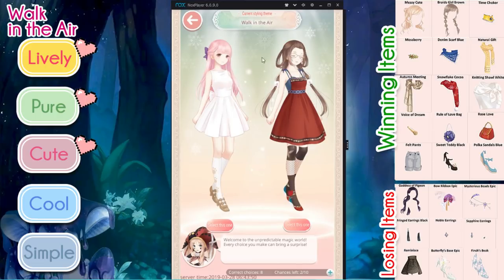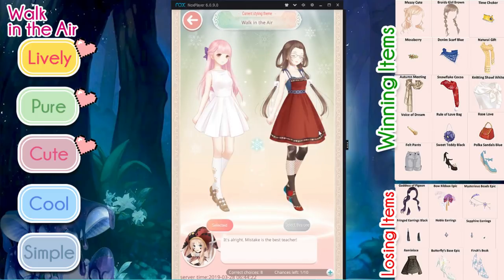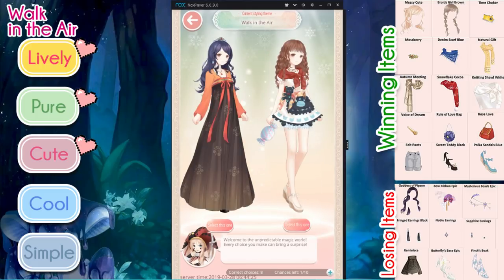And we get ten. Walk in the Air again. This one's a little bit harder — I think I'm going to go with the one on the left because of her socks and her hair. Oh no, okay — got it wrong, and I got three confetti cannons since I got that one wrong. Walk in the Air again — this one has a more elegant thing so I'm going to go with the one on the right. That one should be fine.